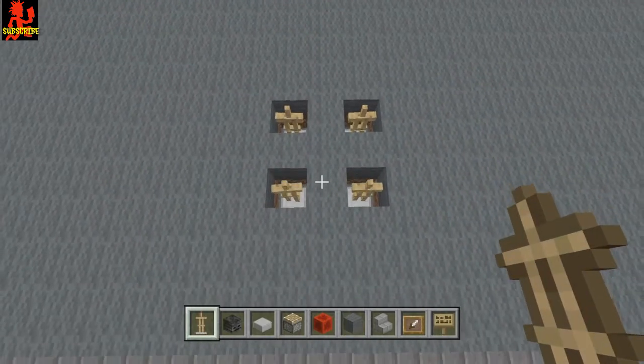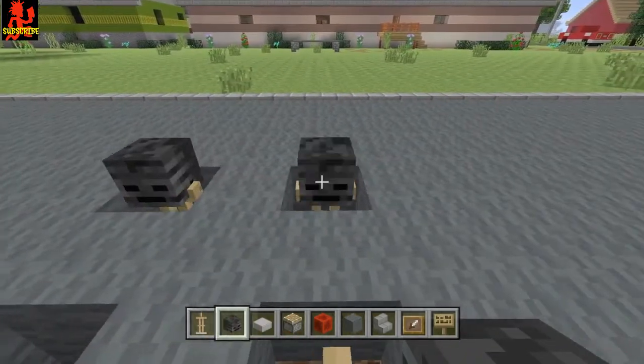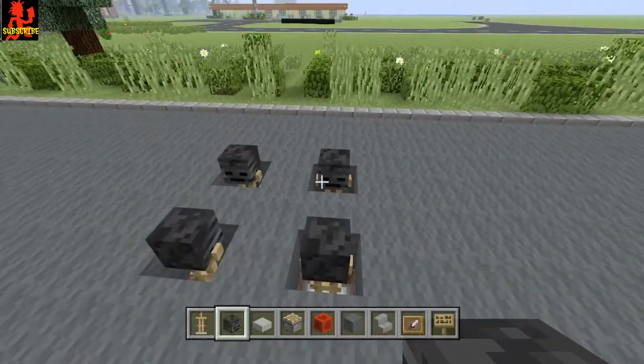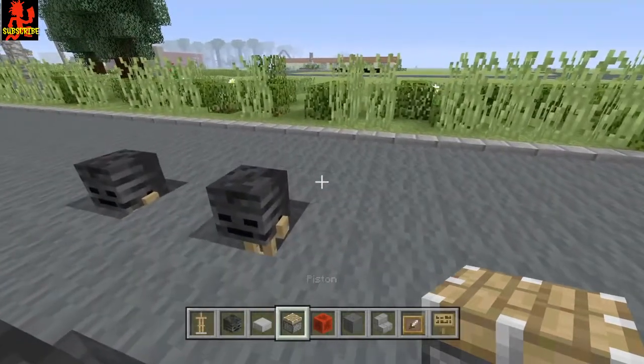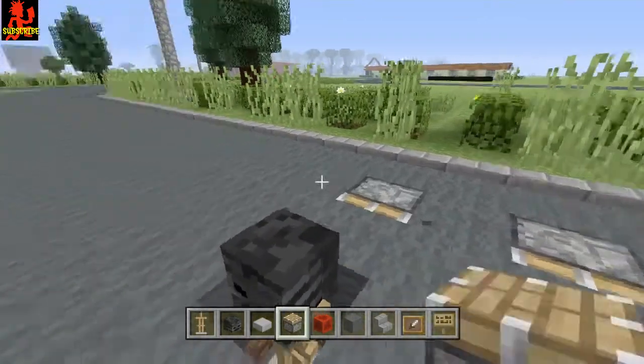Go ahead and get yourself a wither skeleton skull — these will be the tires. Place one on each armor stand just like I do. Now go ahead and get a regular piston and place the piston in the ground just like this.